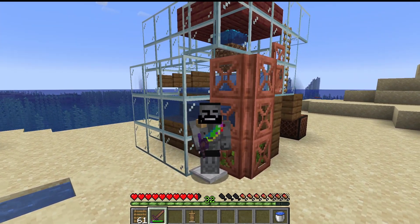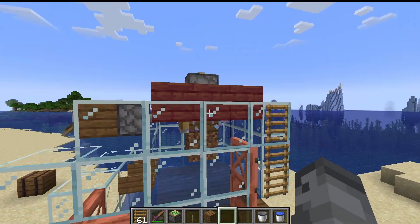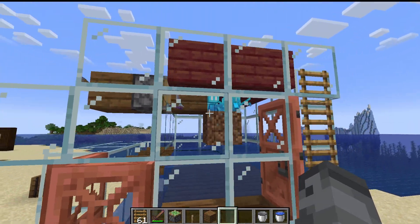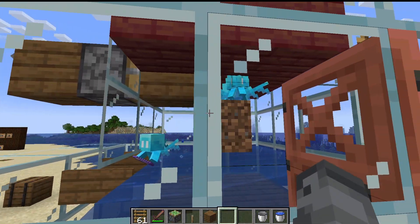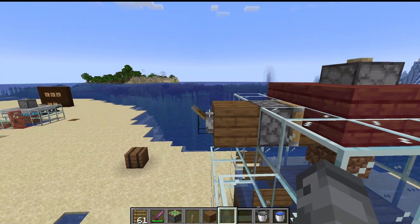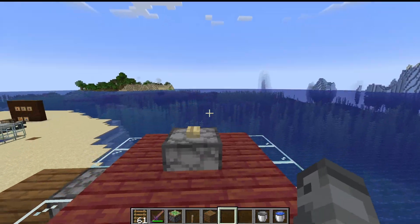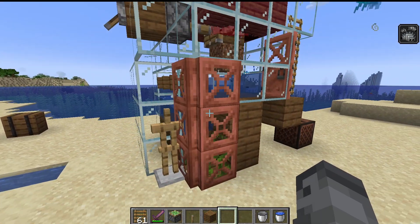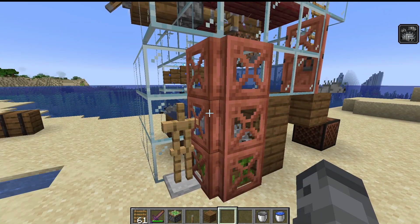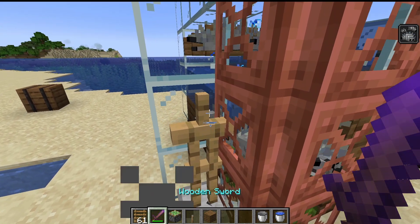I just have a sticky piston here. You'll notice that some of them do get pulled out with this method, so you'll have to keep breeding them. The way it works: you push them in, they start taking suffocation damage, hit them with the infestation potion, and boom — you've got the farm working. I'll time it and get back to you about how long it takes to reach level 30.